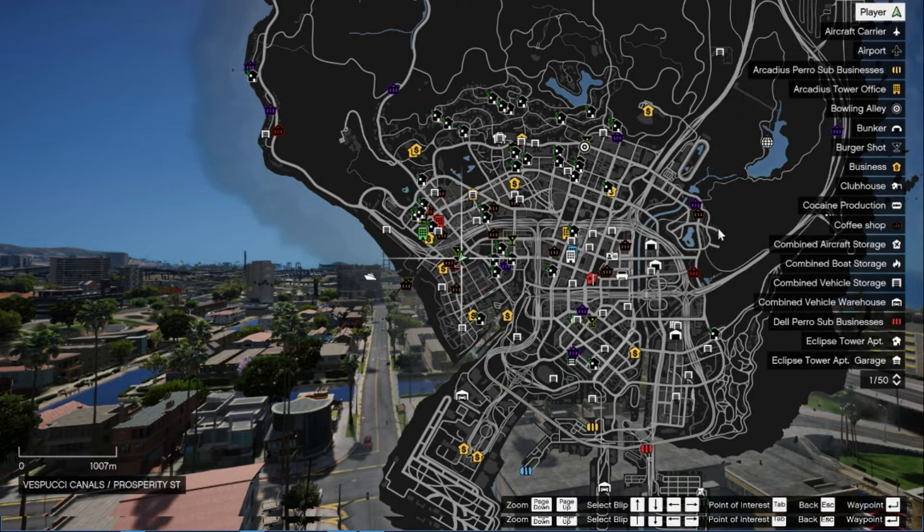So guys, this video is about two things: Burgershot that is working and even a bowling alley in GTA V. Just to let you guys know that I have added Redux, which is actually making the map realistic in GTA V. So like always guys, let's get straight into it — I'm gonna do this fast so you guys can skim through this video.